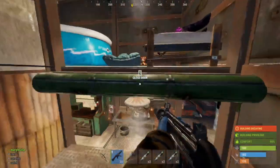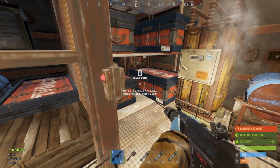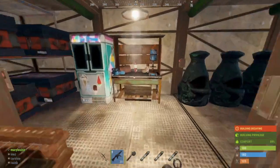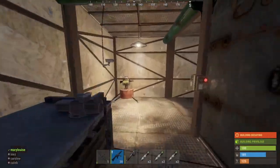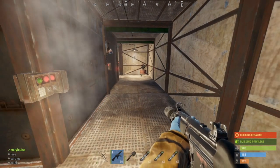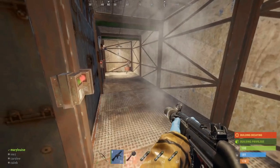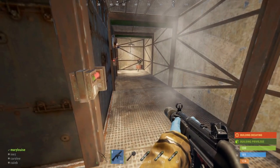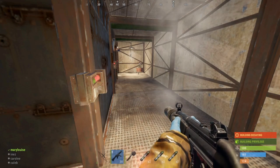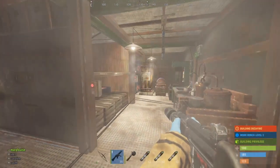2x2s are nothing new to Rust — anybody can build a 2x2 — and I'm not going to tell you where to place every single box. The great thing about 2x2s is that they're modular; you can lay it out any way you want. When I first designed this space I put auto turrets in the corners of the hallways, and instead of garage doors I had chain link fences running through the hallways. The thinking behind it is that when you come through the front door and around the corner, you're met with three chain link fences and an auto turret. Before you can rocket the auto turret, you're going to have to suicide-rocket the chain link fences at least two times.